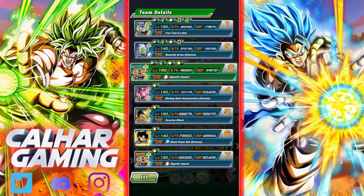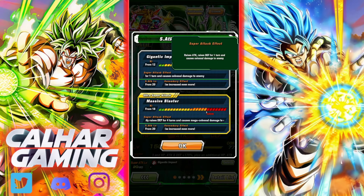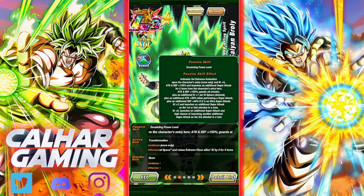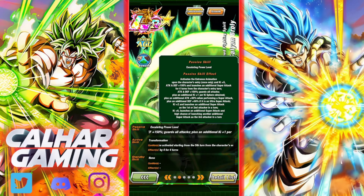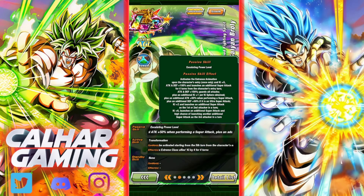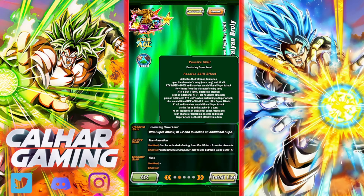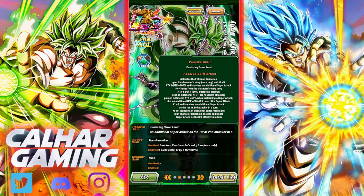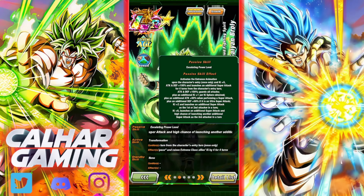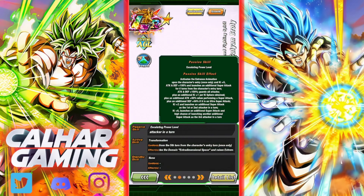Let's have a little look at what this Broly does pre-transformation. His 12ki raises his attack and defense for one turn and causes colossal damage to the enemy. His 18ki greatly raises his attack and defense for four turns with mega colossal damage. Looking at his passive skill: ki plus 5, attack and defense plus 100%, and he launches an additional super attack for four turns from his entry turn. He gets attack and defense plus 150%, guards all attacks, additional ki plus 1 per ki sphere obtained, additional attack plus 50% when performing a super attack, plus an additional defense of 50% if it's an ultra super attack. He also gets ki plus 2 and launches an additional super attack as the first or second attacker, plus ki plus 6, launches an additional super attack with a high chance of launching another additional super attack as the third attacker.